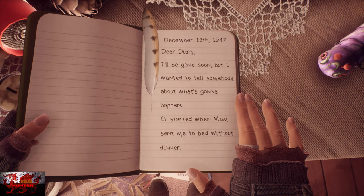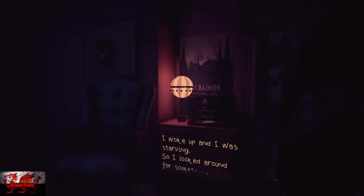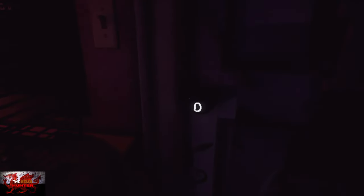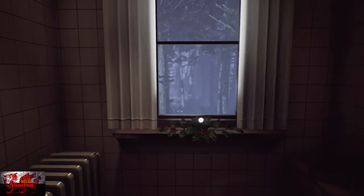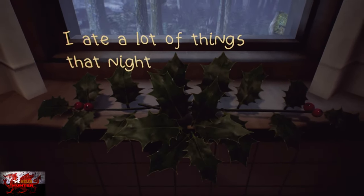Molly says: 'I'll be gone soon, but I wanted to tell somebody about what's going to happen. It started when mom sent me to bed without dinner.' So we are a starving, hungry little girl. First thing — look to the right, go over to the gerbil cage, and interact with the gerbil food. You can interact with the door, but all it says is that she's starving. Then to the right side of the bedroom, go into the bathroom and interact with the berries on the window. Turn around and interact with the toothpaste.